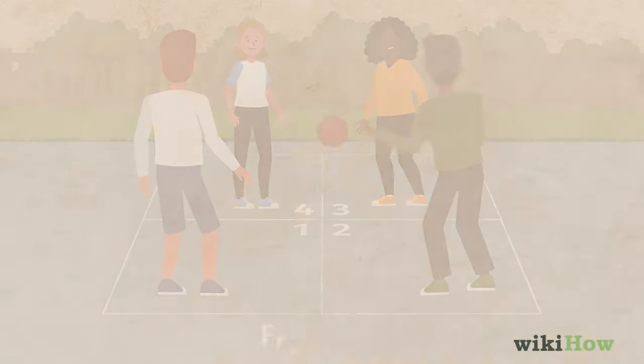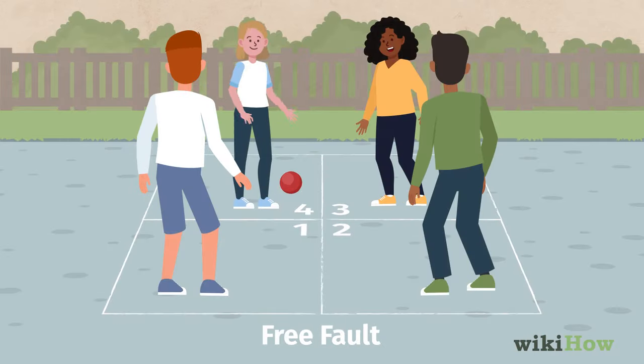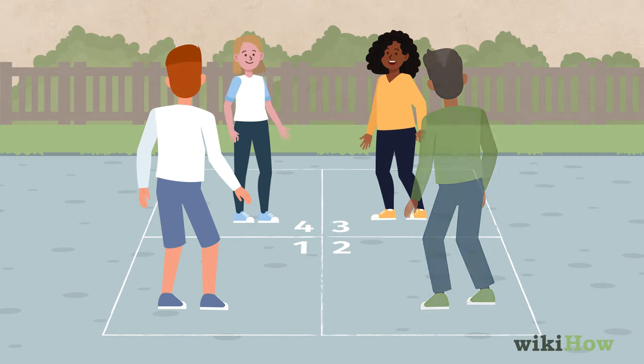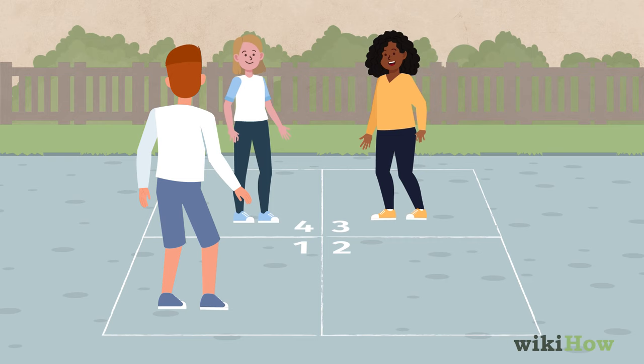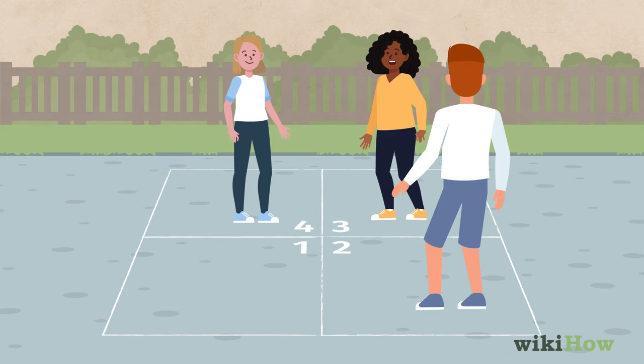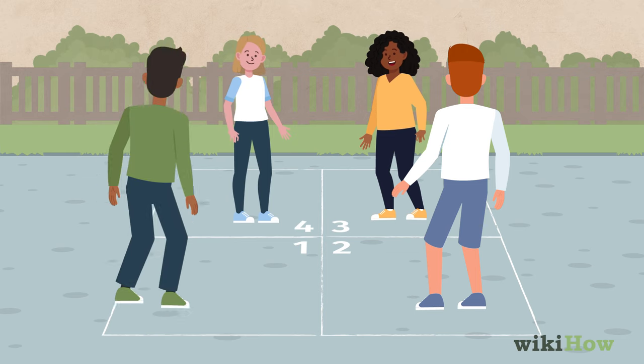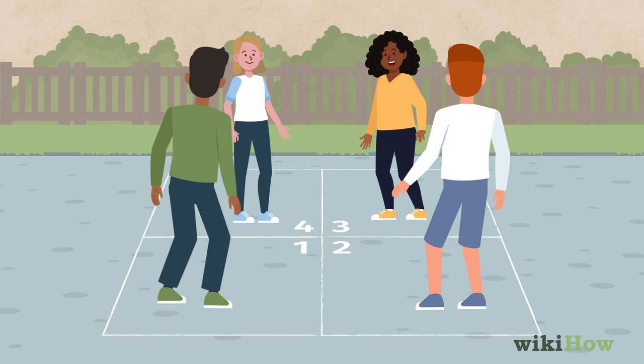Each player gets one free fault per round. If they fault a second time, they're eliminated and leave their square. When a player is eliminated, any players in a square ranked lower than theirs move up one square, and a new player takes the square numbered one. If there are only four players, the eliminated player takes the square numbered one.